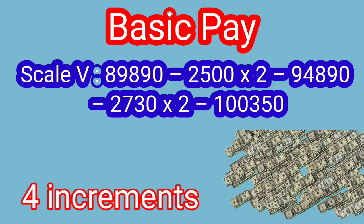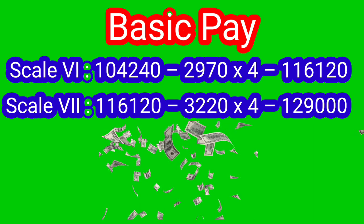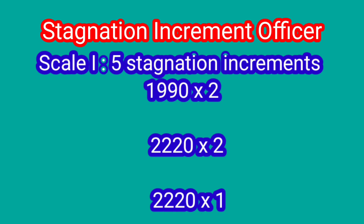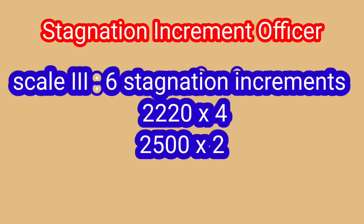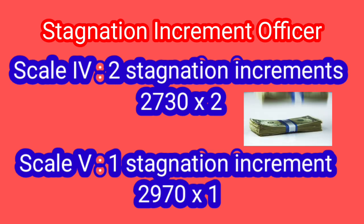Scale 5 AGM's basic pay and Scale 6 and 7 basic pay details are shown on screen. For Scale 5 to 7 officers, stagnation increments apply: 5 stagnation increments of 2,220 each, and further stagnation increments of 2 and 1 for higher levels.